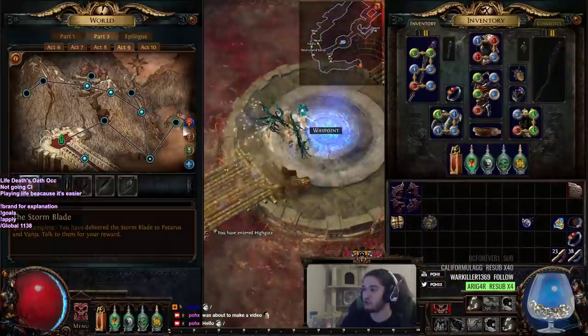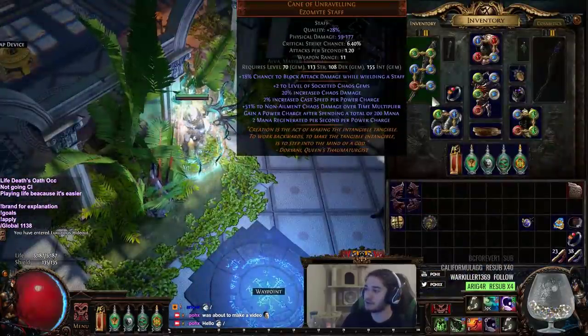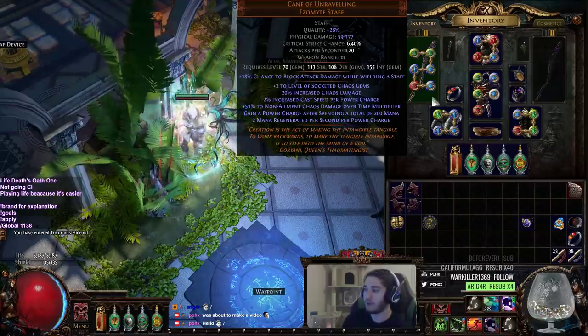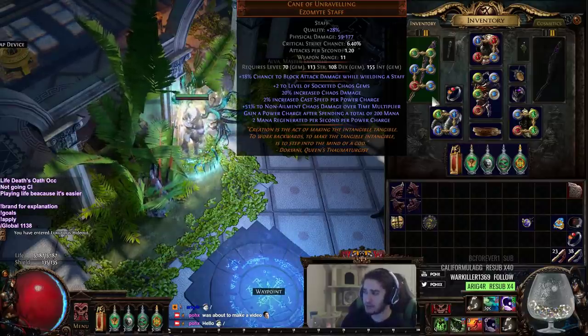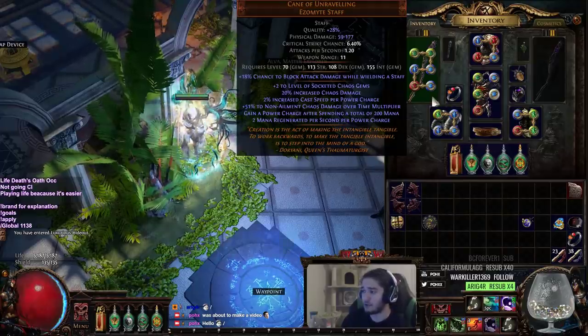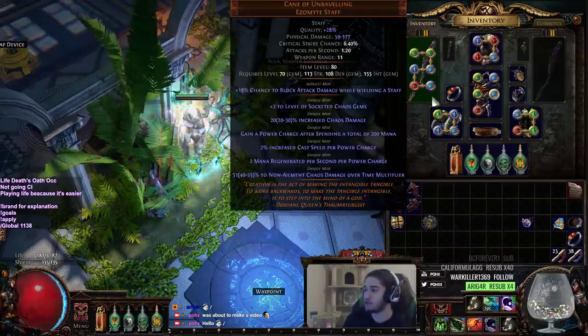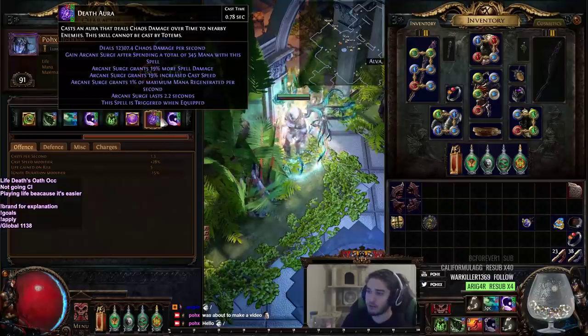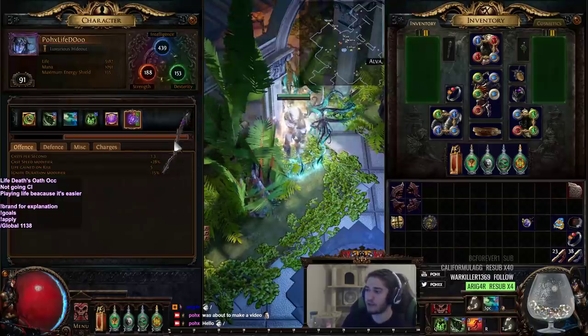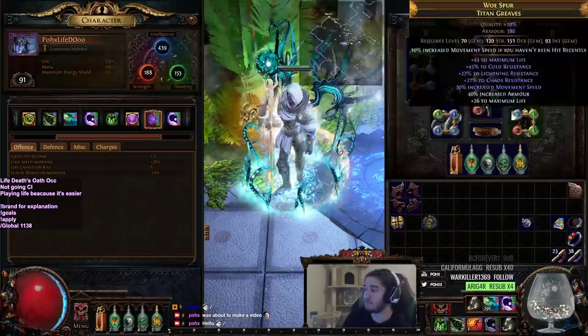Just to show what those following uniques are: this is the Cane of Unraveling that we use. A crafted weapon is always going to be better than these standard uniques. However, this is a very solid unique — it gives plus 2 to our Blight, but mainly it gives 51% to Non-Ailment Chaos Damage Over Time Multiplier, which does directly affect your Death's Oath. If you look here, we're 12.3k damage. If we remove it, we're 8.7k.